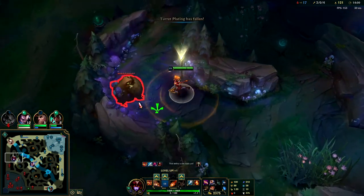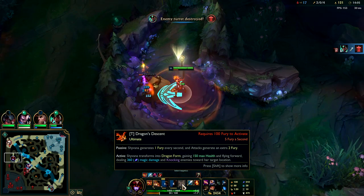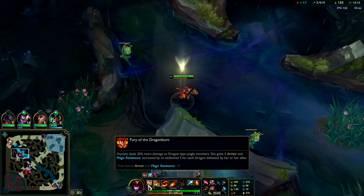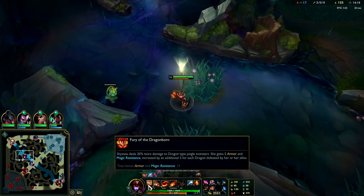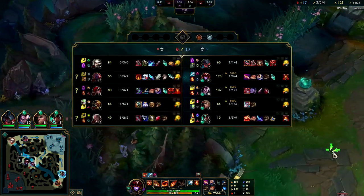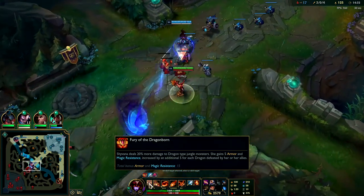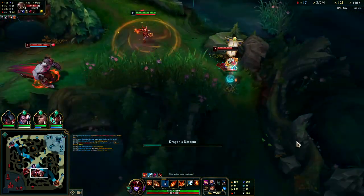In dragon form your W is just increased size, your Q is just more AOE — your E is really the only thing that gets more damage. The R itself does damage whenever you fly through the air — you saw me kill Scion with that. We've defeated two dragons so we're getting total bonus armor and magic resist — five armor and five magic resist increased by an additional five per each dragon. She gains five armor and five magic resist, increased by an additional five. That's kind of low but better than nothing.